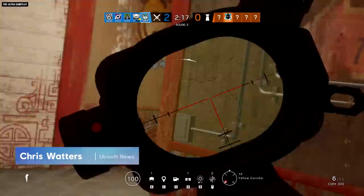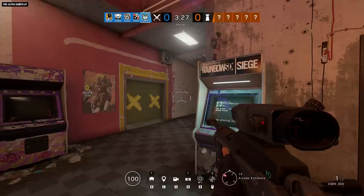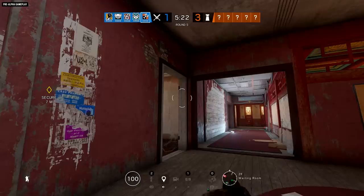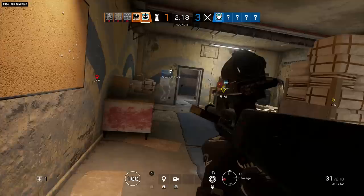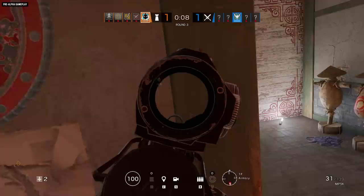Operation Shifting Tides is rolling into Rainbow Six Siege with a bang — the sound of the first bolt-action sniper rifle to be deployed by Team Rainbow. It belongs to an attacker named Kali, and it comes with an explosive underbarrel gadget that lets her use it for more than just punching holes in walls and operators. On the other side of the action, a defender named Wamai deploys a new gadget with magnetic appeal. Let's show you how these things work and take a look at the newly reworked Theme Park map coming with Operation Shifting Tides.